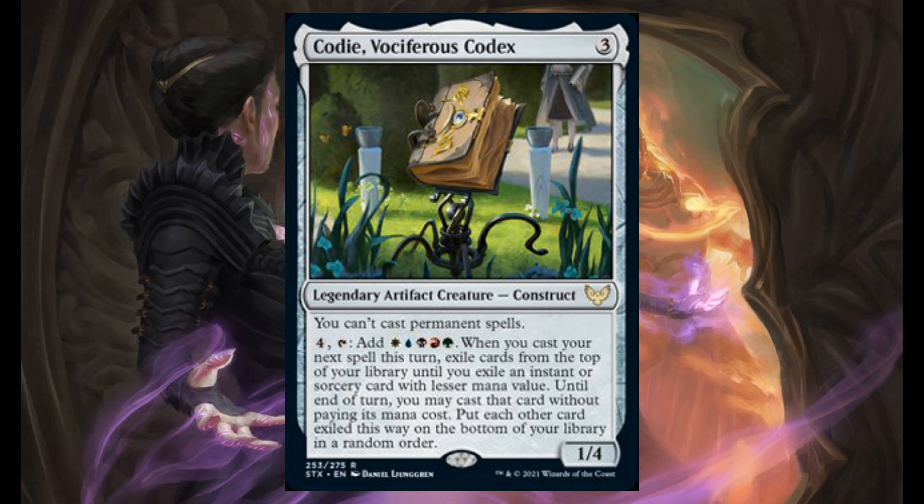Put each other card exiled this way on the bottom of your library in random order. This particular legendary artifact creature — I'm sure it's going to see a lot of play, especially as a commander.